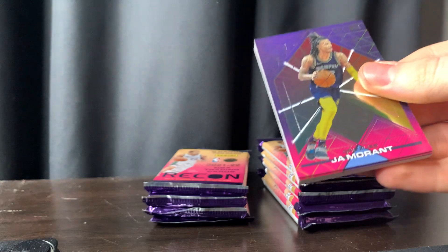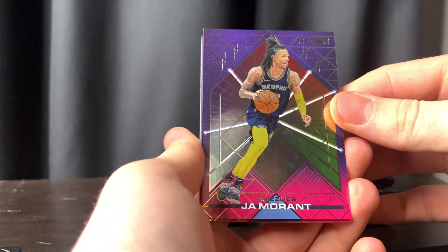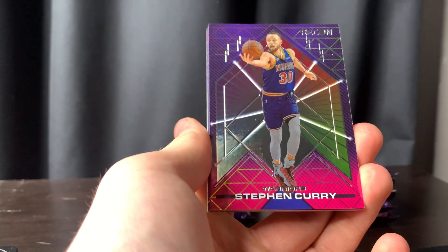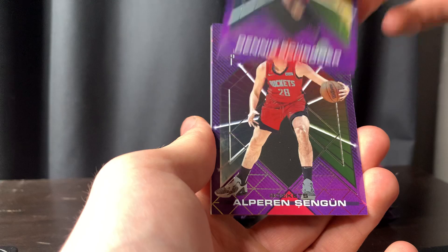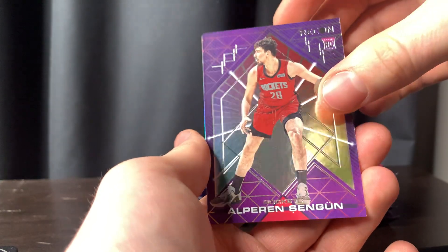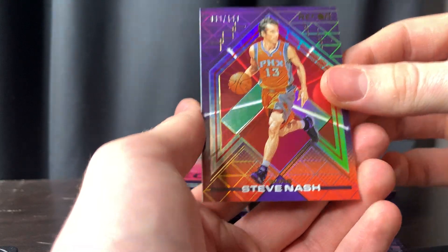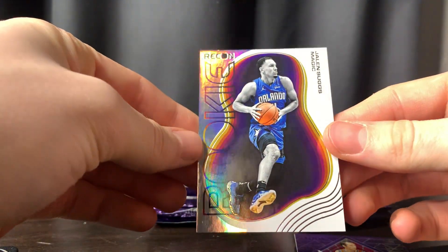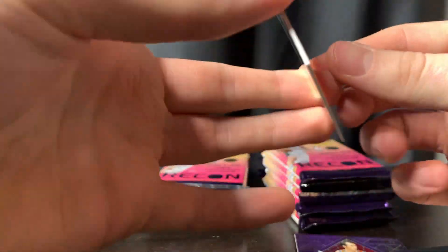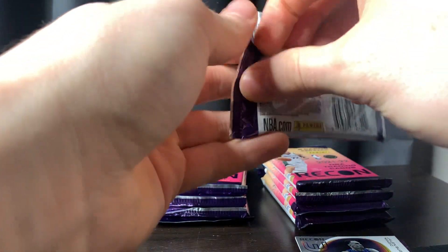First pull, we got a nice John Morant Recon. We got Steph. We got Schroeder. Sangoon rookie. We got a Steve Nash to 199. And we got a Suggs rookie recon — that looks sweet. Wow, okay. I'm already a fan of these cards.